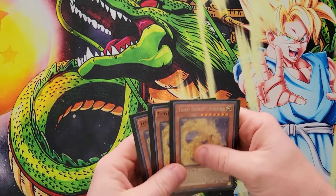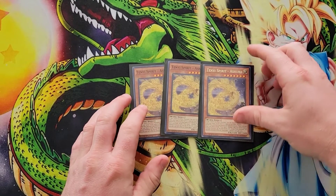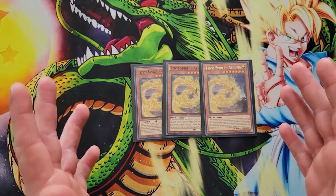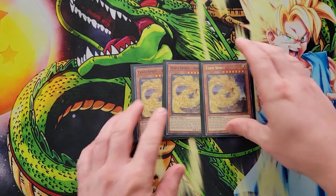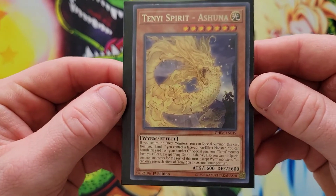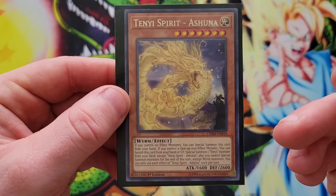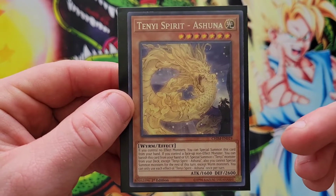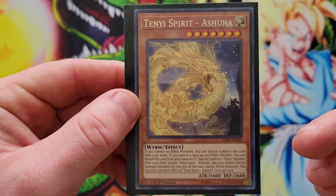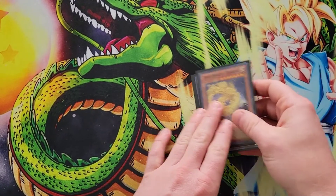Getting right into it, we're going to start off with our Ten-Ye spirits, which are the main monster cards of the deck. We're running triple copies of Ten-Ye Spirit Ashuna. All of the Ten-Ye spirits can be special summoned if you control no effect monsters. Ashuna's secondary effect is: if you control a face-up non-effect monster, you can banish this card from your hand or graveyard to special summon one Ten-Ye monster from your deck except itself. You cannot special summon monsters for the rest of this turn except worm monsters.